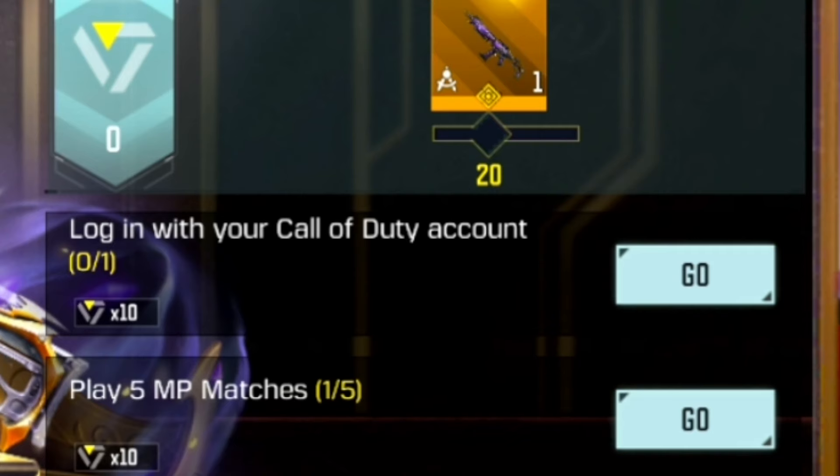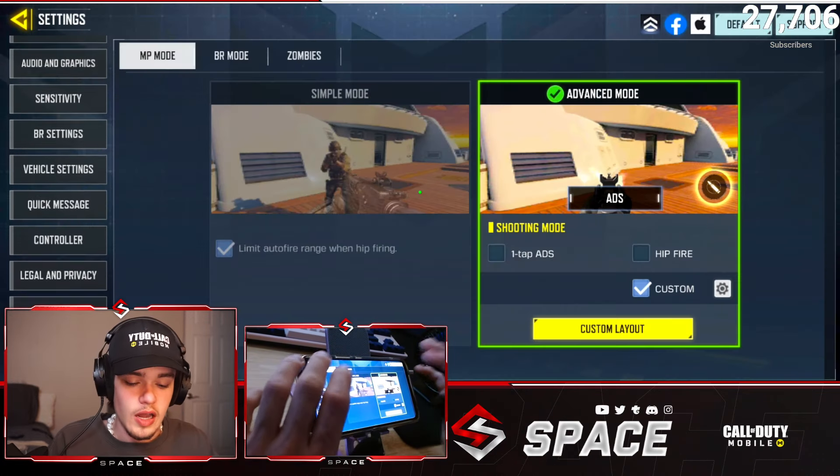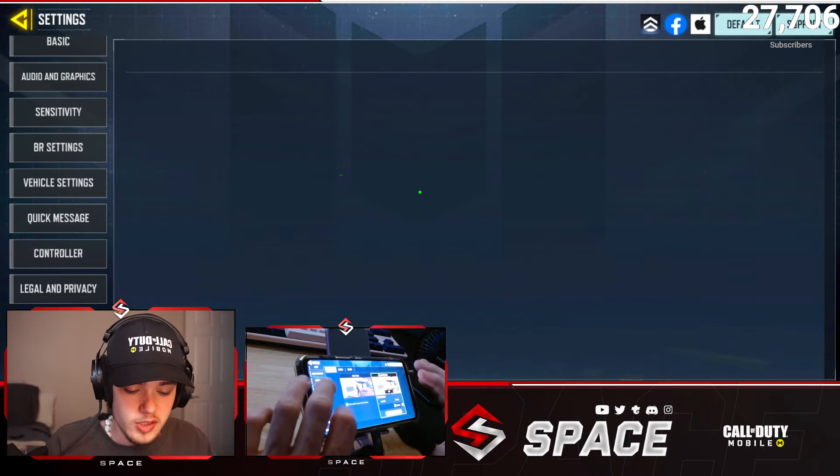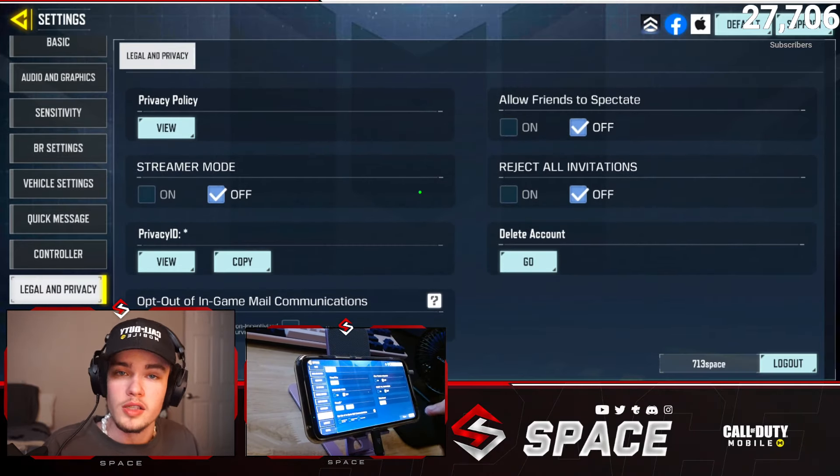Right here you can see all you have to do is log into your Call of Duty account and play five MP matches. If you don't know how to log out and you're logged in using something else — like I am with Facebook — go ahead and go to Legal and Privacy, and in the bottom right you'll see a log out button.